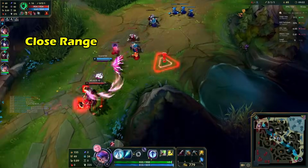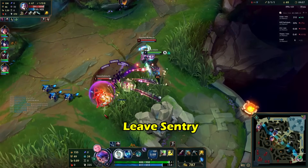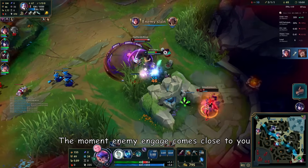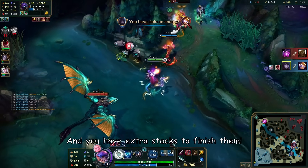The other way to play this duo is close range. You can use your Crescendum ultimate and dash into the enemy, or leave your sentry and kite back. When the enemy comes close to you, walk into them — the 5 stacks start when they already have lower HP and you have extra stacks to finish them.